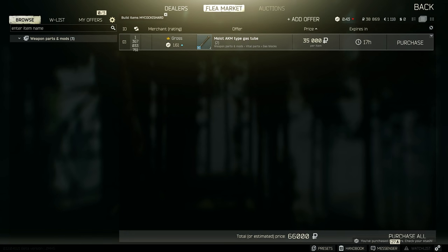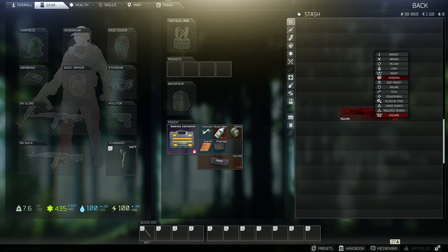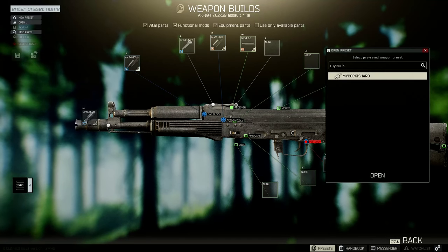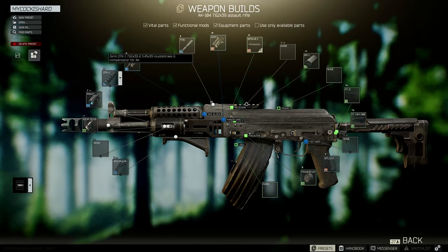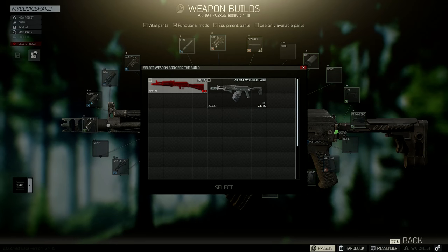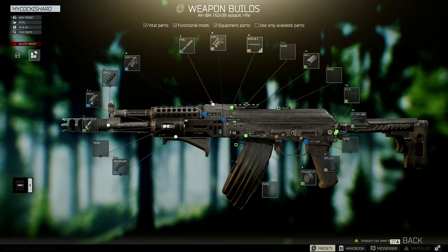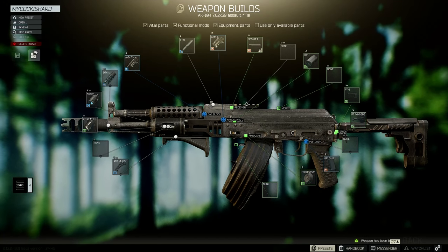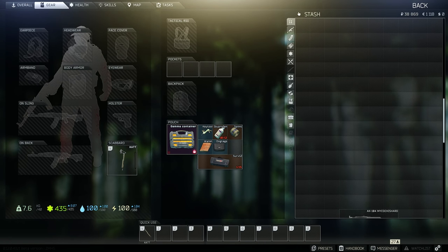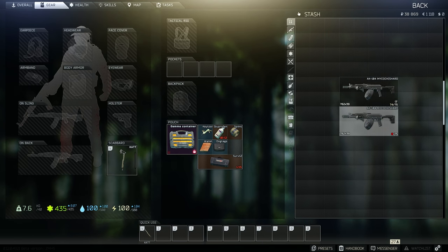Then you can go back to it, click edit preset, once again open the weapon that you want, click OK, and then click assemble. Select the AK-104 and click select. If you go back, there's the AK and there's the other AK. I now have two fully built weapons — the preset has doubled.